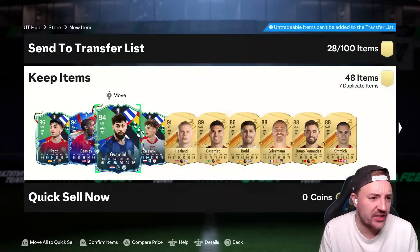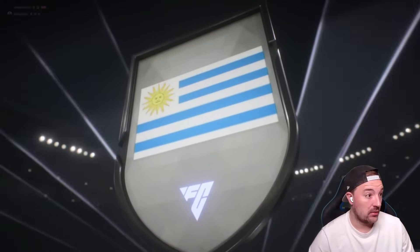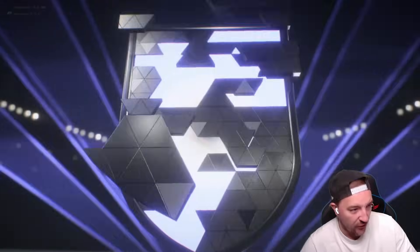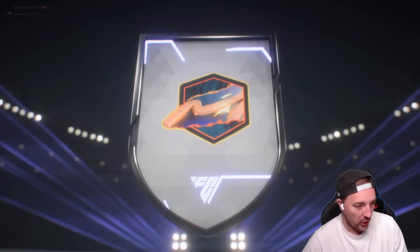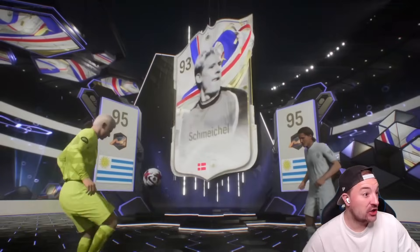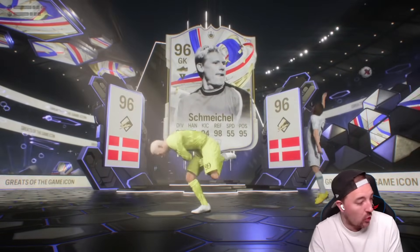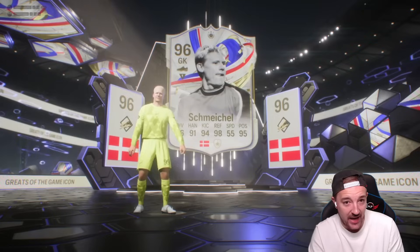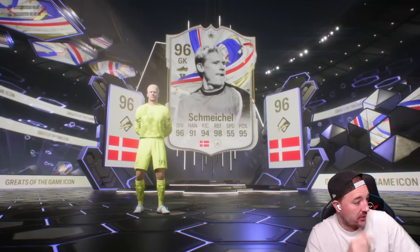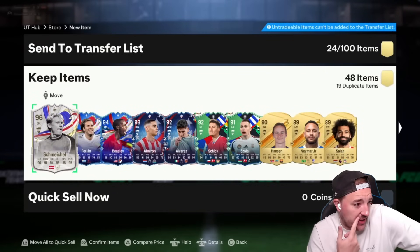Oh with the gifted — the RTG's so back! That's an actual icon — that's Forlan with an icon behind. Schmeichel's nice, I'd love Schmeichel, I really would. That's awesome, that is a great pack. I'm low-key gonna have to do this on the main account — that is a really good pack, oh my god!